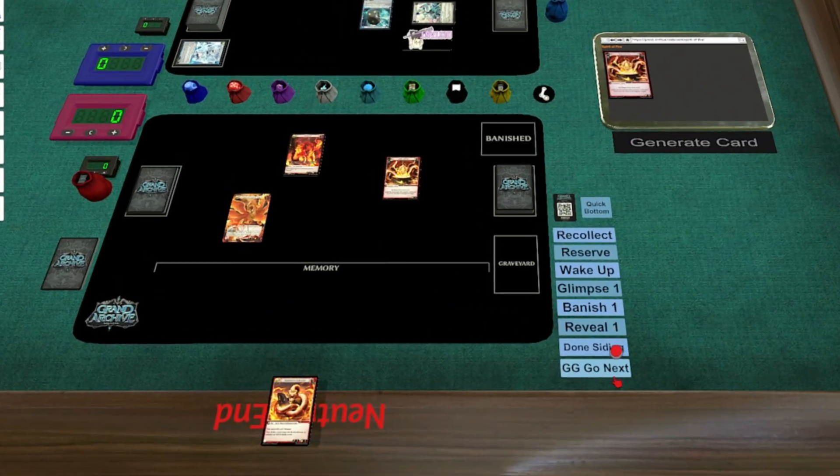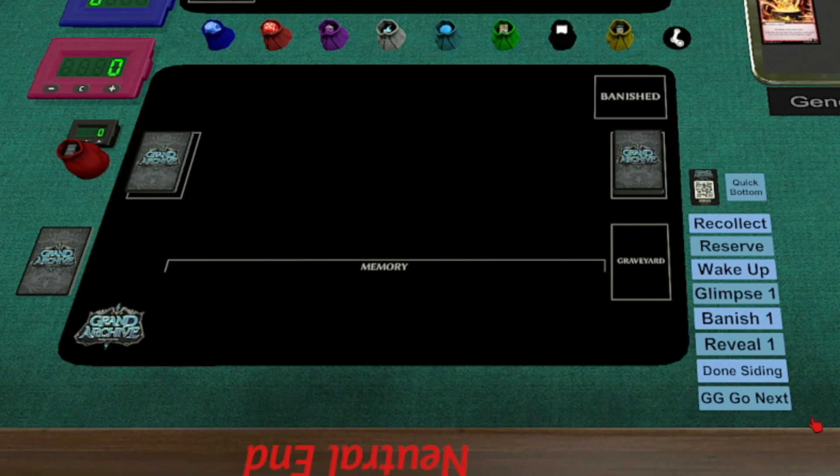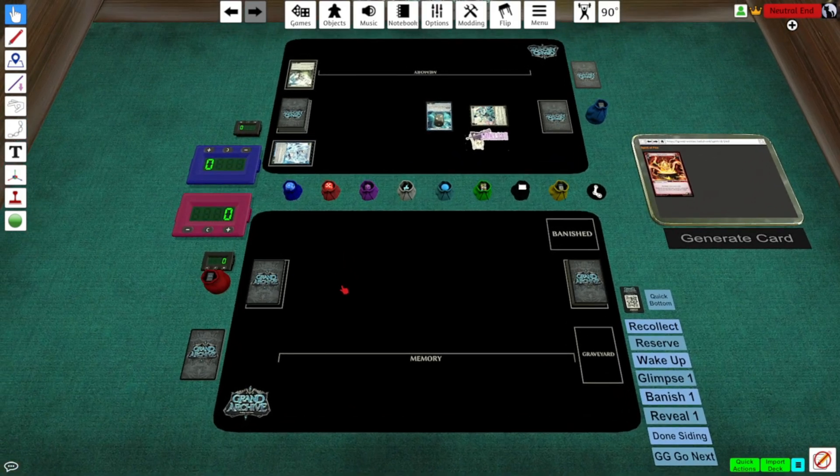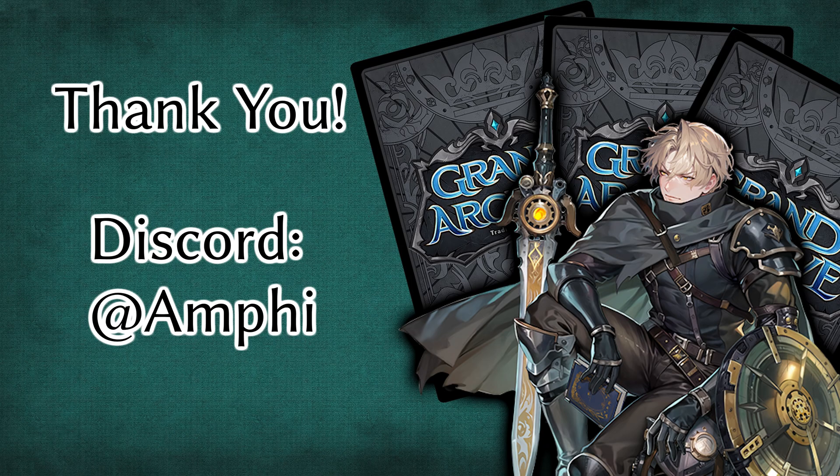When you're done with your games, you can press GG, go next. The play space will be reset, and it will even remember your sideboard choices. That's more or less it. Thank you so much for watching, and thank you to the community for using my mod and for all your fantastic feedback. With so many new players starting GA every day, there are a ton of new ideas coming my way all the time, and I'm excited to hear from you. Don't be shy — look me up on the Discord and tell me if you have feedback. And of course, if you want to help me out, you can rate the Workshop mod using the link in the description so that more people can find it. Thank you so much, and happy playing.